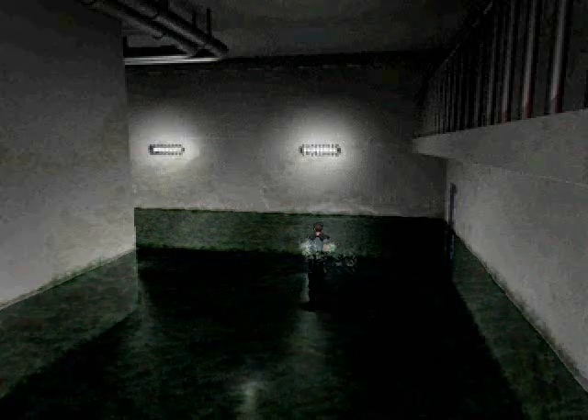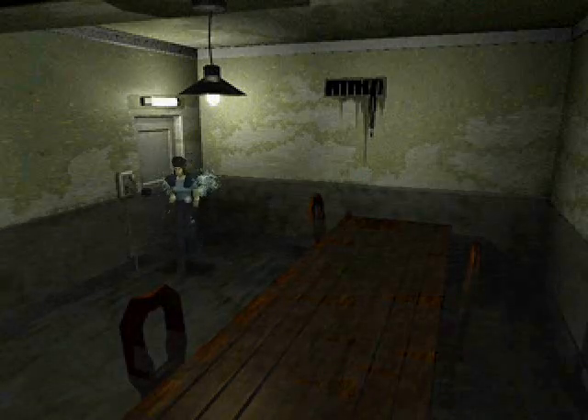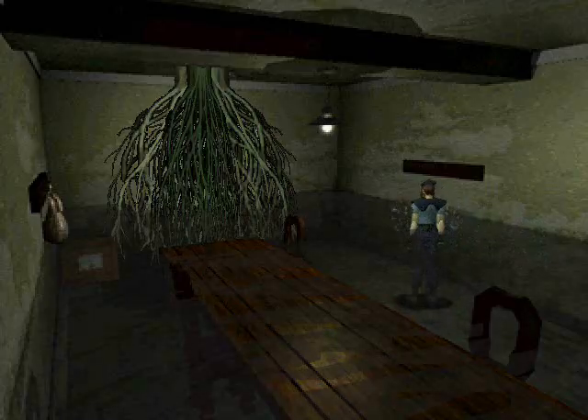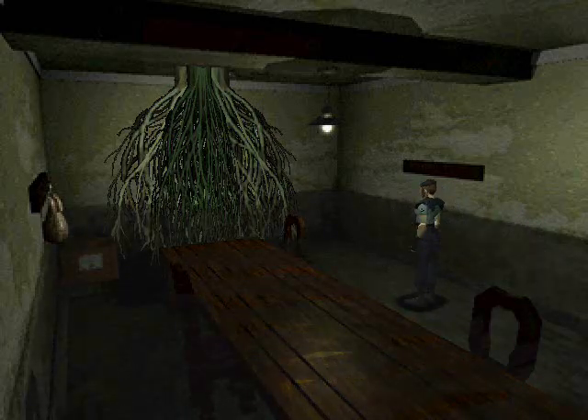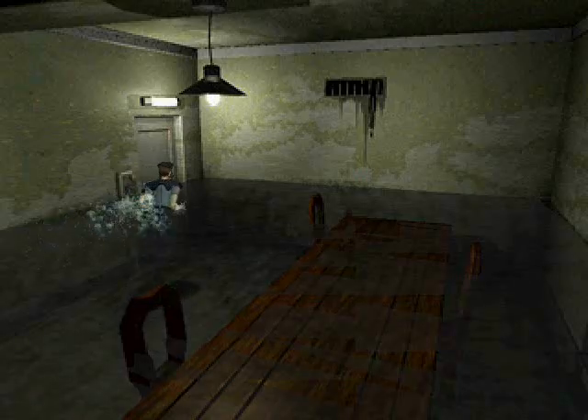Now then, what's happened down here is the aquarium broke. And now there's like three sharks roaming around. And here we're at the root of things — this is the roots of Plant 42. That's where you have to use the V-jolt if you're gonna use it.